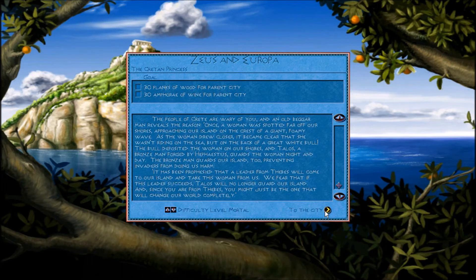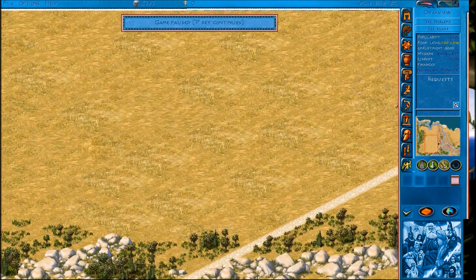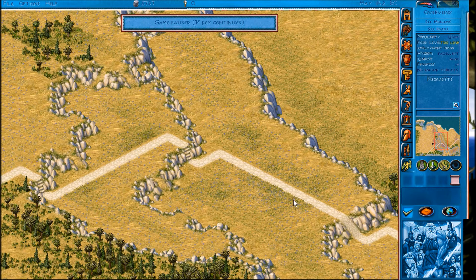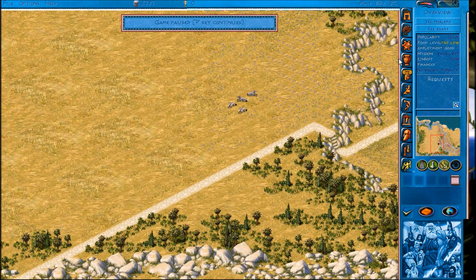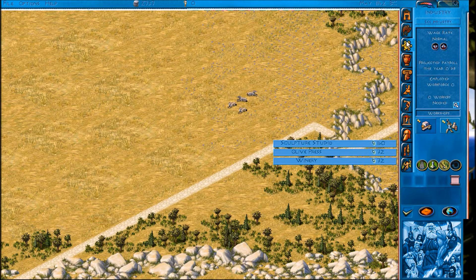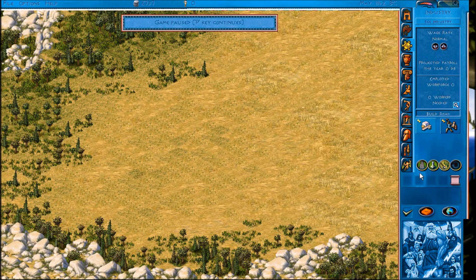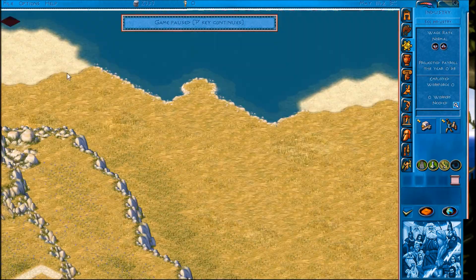We've got a brand new map now. Oh wow, it's a very small one - we're just on the coast of Crete. This is literally all we've got. We need wine - we can actually grow our own grapes now and there's a winery so we can make our own wine. There's a timber mill too. I think I'll start with food - we need a workforce. I'm trying to think where the best place for a housing district is.